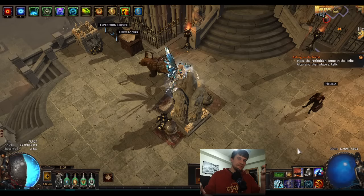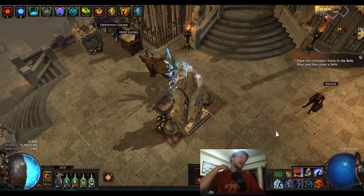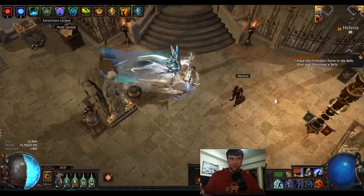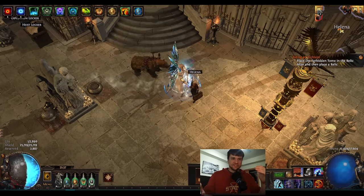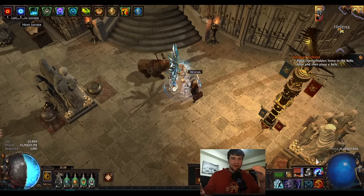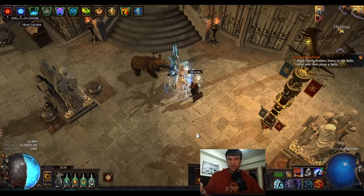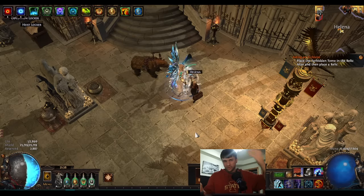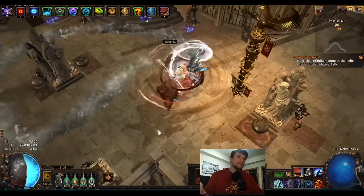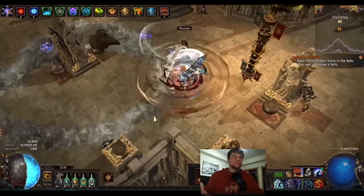The new setup completely automates it. Cast When Channeling will cast whatever is your main nuke the whole time. For this example we're using a Penance Brand rework — in 3.23 this could be Penance Brand, Armageddon Brand, Storm Brand, Cremation, BV, or any duration skill in your Cast When Channeling. When you're Cycloning, you cast this every 0.3 seconds and it costs pretty much nothing — just 400 mana. So it's just costing 400 Energy Shield to spend, and it's fully automated.